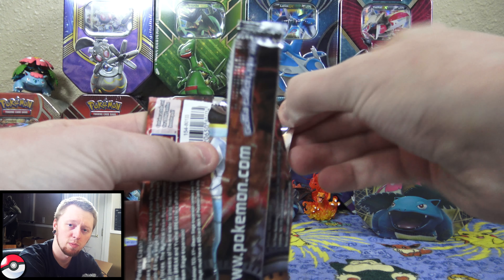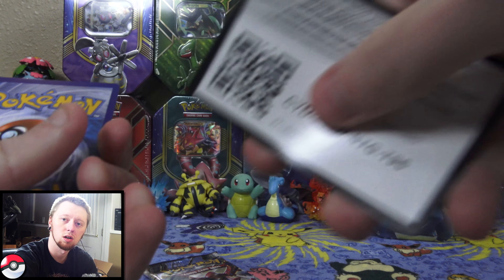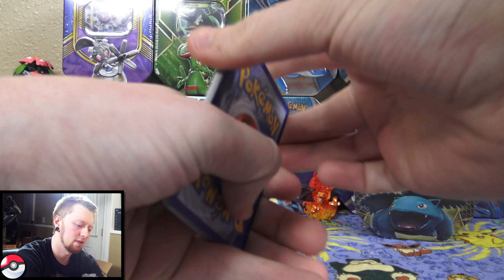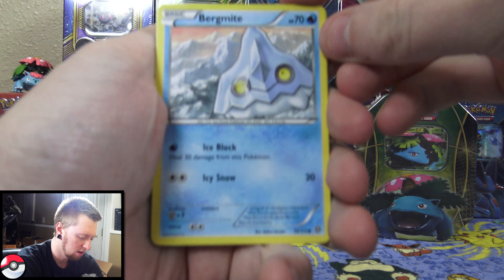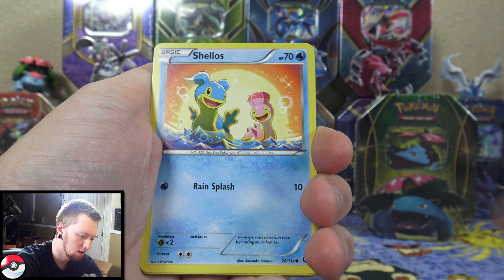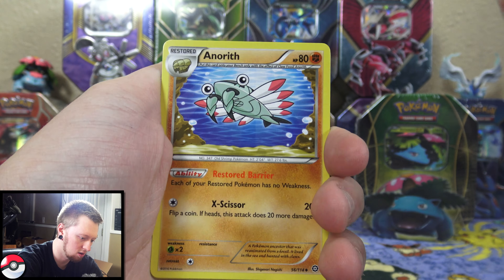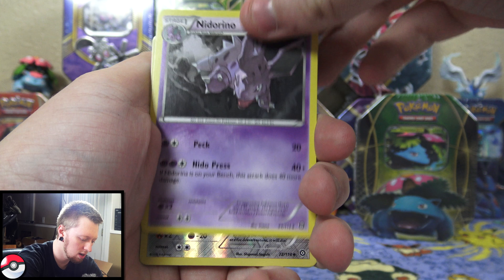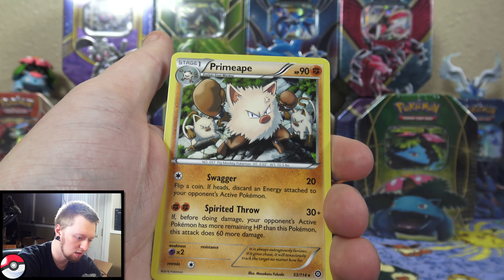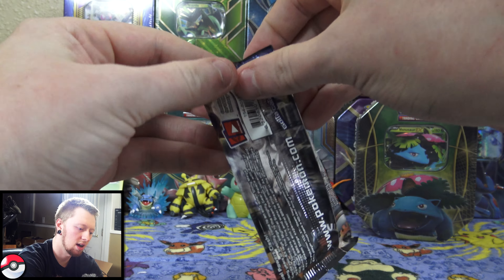I'll be giving these codes away in the video like I usually do. So we have Bellsprout, Drowsy, Skorupi, Eevee, Clauncher, Maintenance Trainer, Clefable, Herbal Energy, a reverse holo Gulpin, and the rare is — awesome — a holo Victory Bell. Very cool, put that one in the back.